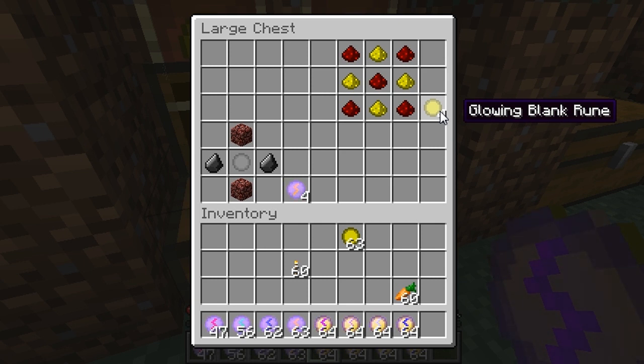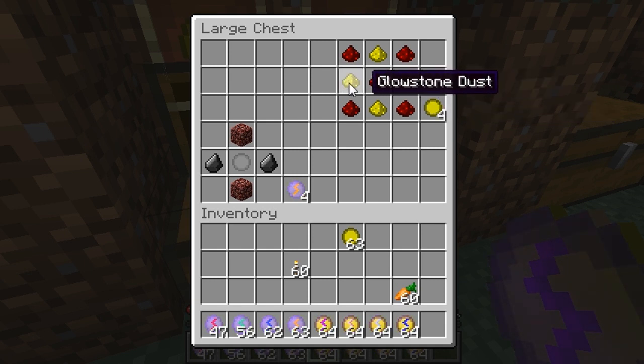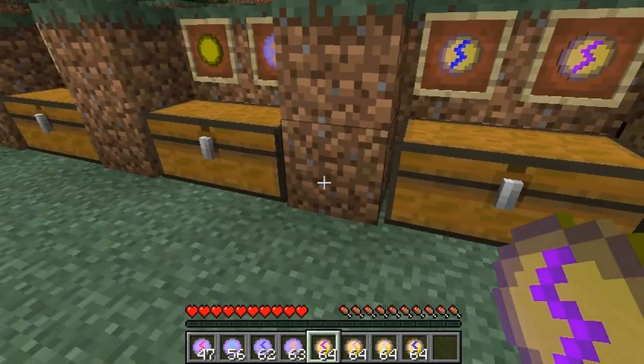There's also another Blank Rune called the Glowing Blank Rune. It's basically like the awkward potion — a base for other types of runes. To make it, you need glowstone on the left, right, top, and bottom, and redstone everywhere else, and you get four of them for every one you craft.